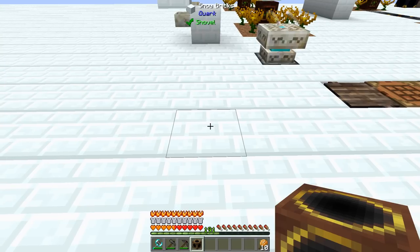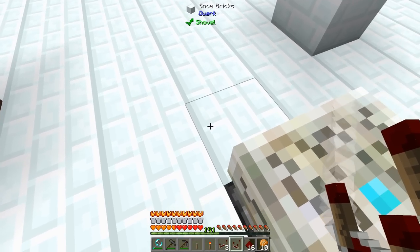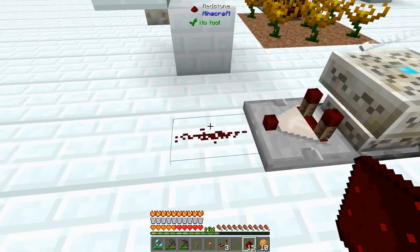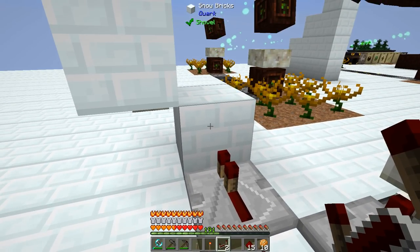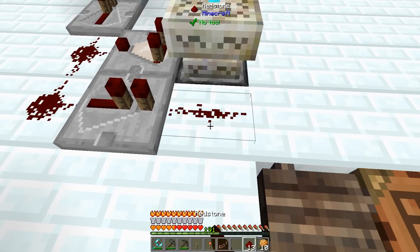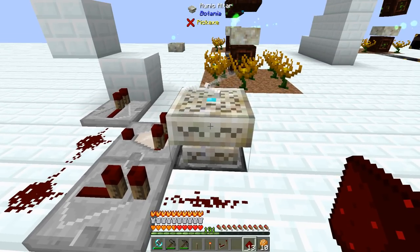I'm going to place this somewhere over here so it's out of the way and within eight blocks of this. We need a few other things for our wiring. Something you may not know: if we use a comparator here, right now it's doing nothing, so there's no signal at all. Once it starts to craft something, it'll give a signal of one and go that far. If we add a repeater, when it starts crafting, this repeater is going to power that block. When it's finished crafting, it'll get a signal of two, and if we put a repeater there and redstone there, this repeater is going to charge that block which is beside the dispenser. The dispenser is going to click once with the Wand of the Forest.